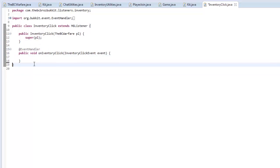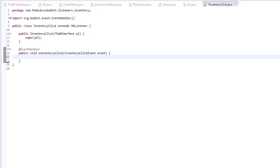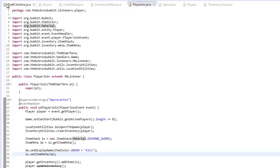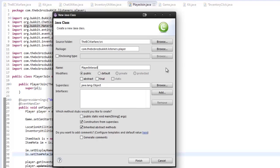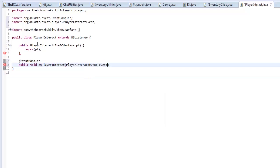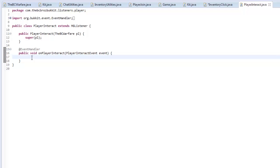We'll import everything needed. In here we make an event handler: public void onInventoryClick with an InventoryClickEvent parameter. This registers whenever a player clicks in an inventory. We also need to make a new class called PlayerInteractEvent, with super class MGListener and constructors from super, and add an event handler: public void onPlayerInteract with a PlayerInteractEvent parameter.